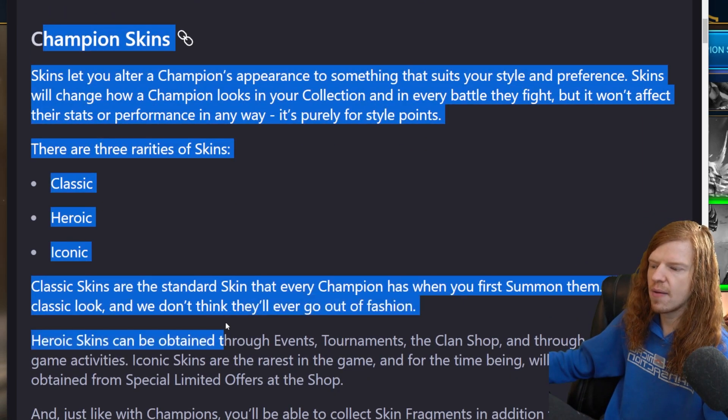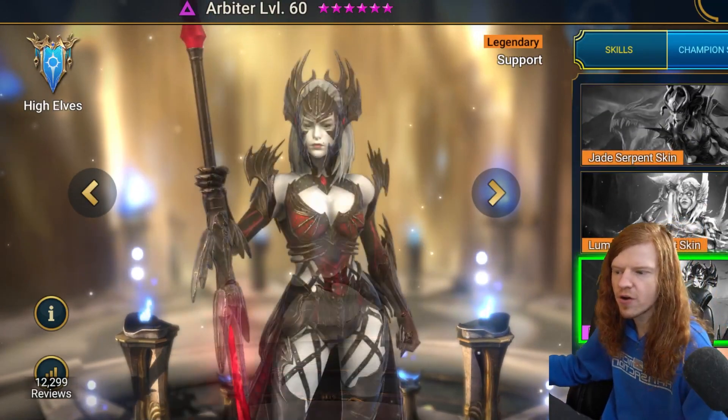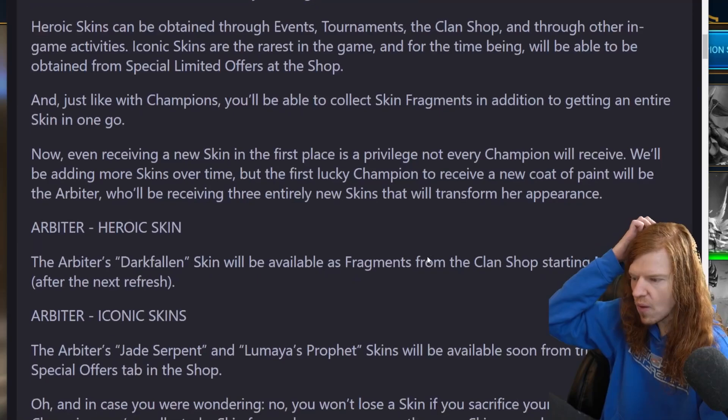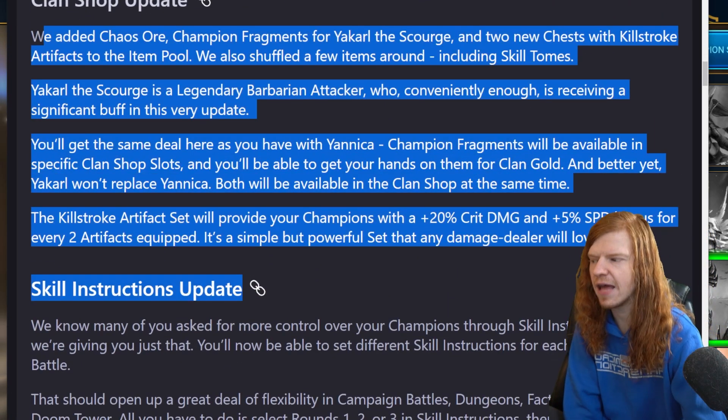If you scroll down, they talk about champion skins. They got a bunch of new champion skins out for Arbiter, and some are coming out for Coldhart but they're not released into the game quite yet. Scrolling down some more to the Clan Shop update.